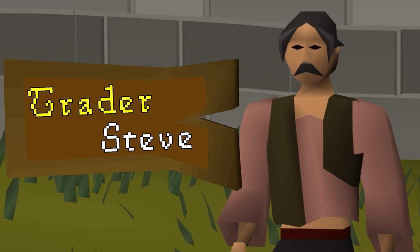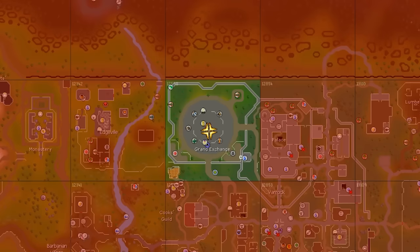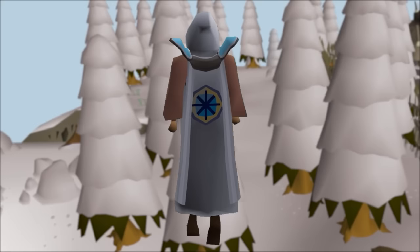Welcome back to another episode of Trader Steve's journey across Gielinor to collect as many rare items as he can get his grubby little mitts on. Trader Steve is starting his journey in the Grand Exchange chunk, but for every new rare item he can add to his collection worth more than 1 mil, he can unlock a new adjacent chunk, with Trader Steve's ultimate goal being obtaining a quest cape.